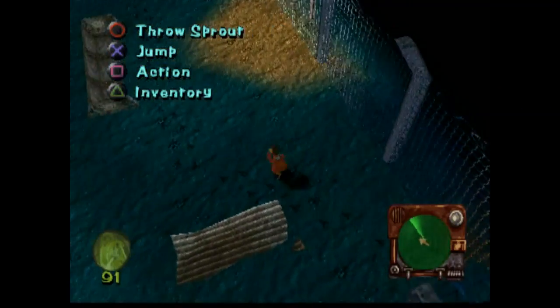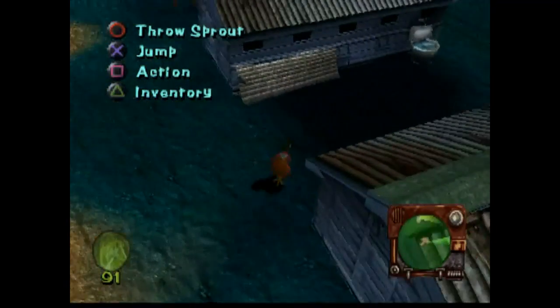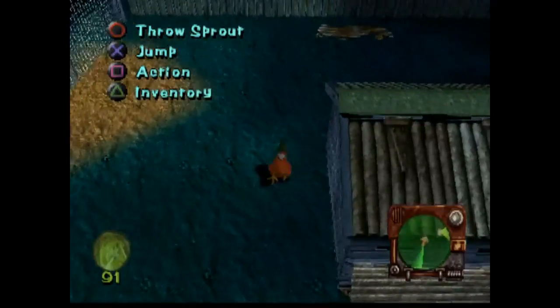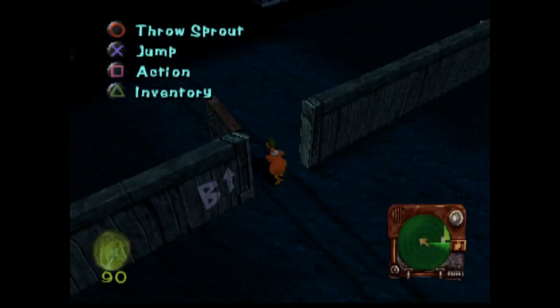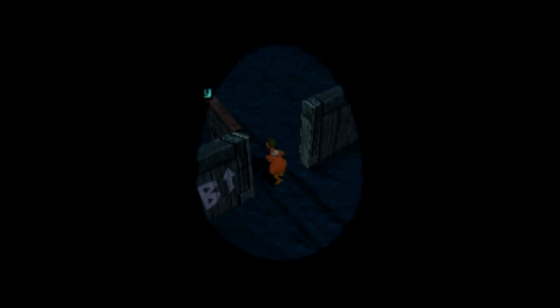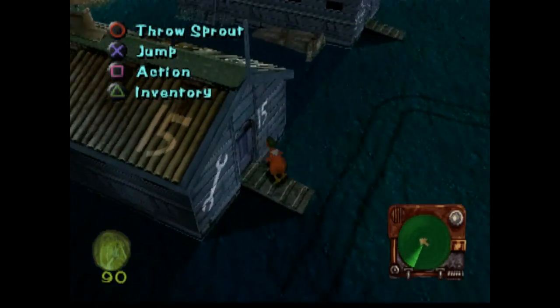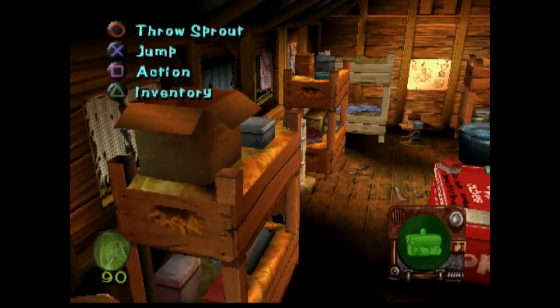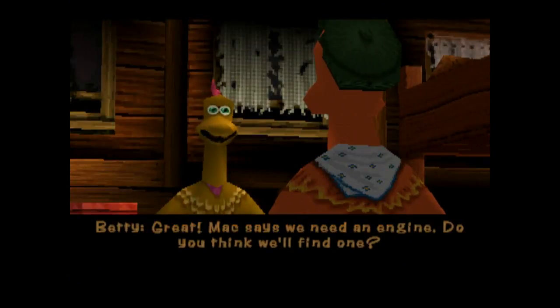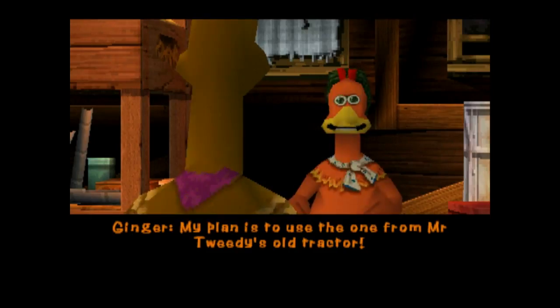Okay, need to get past these dogs right there. Look at him scratching himself! I think he's got fleas or something. He needs to go into hut 15 to deliver these components for the engine. We've got the oil can. We need to change in the engine later on. This should help you. Great! Mac says we need an engine. Do you think we'll find one? My plan is to use the one from Mr. Tweedy's old tractor.